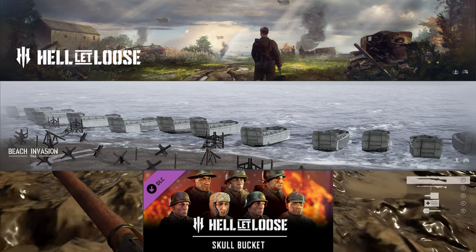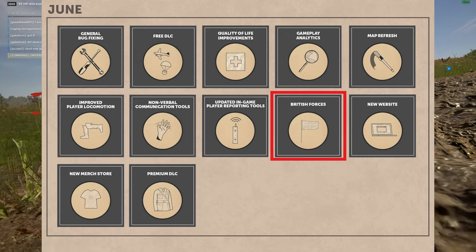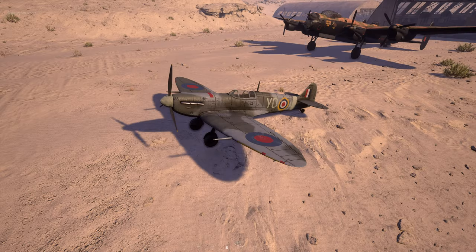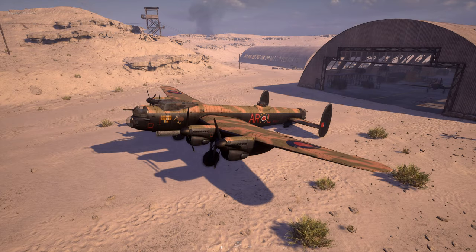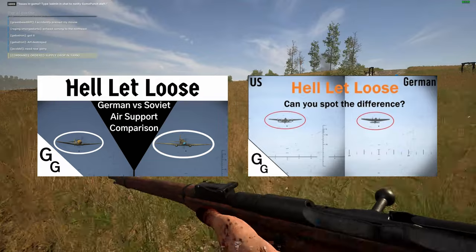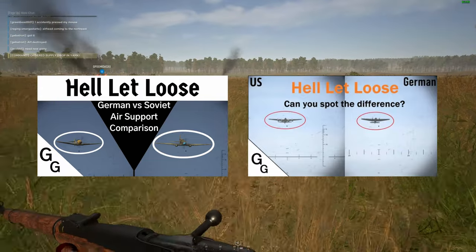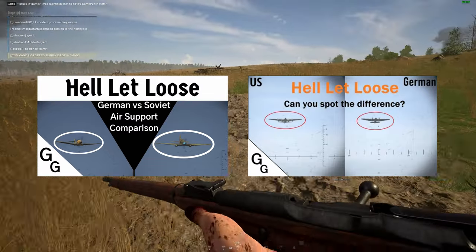Thank you guys so much for the support, and I hope you'll participate. Update 14 introduced the British to Hell Let Loose, and that means new airplanes and airdropped assets to learn. Being able to identify these planes and their drops is going to greatly increase your awareness on the battlefield, leading to better play and quicker reactions. This comparison guide is between the Germans and British, but I have made guides to the Soviet and U.S. factions as well, so check those out after this.